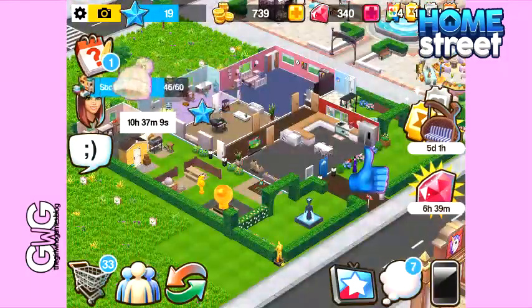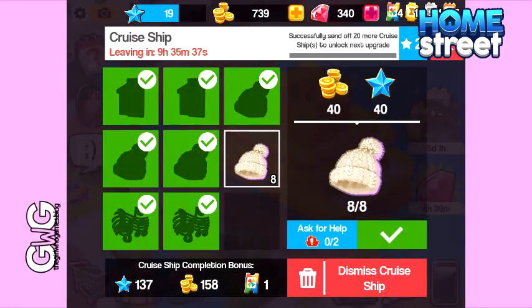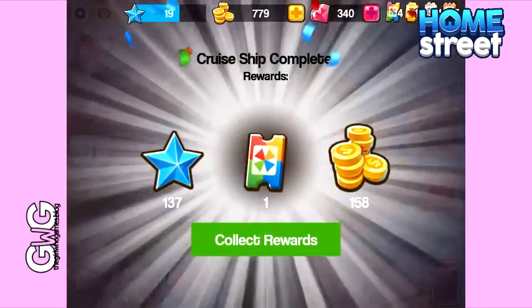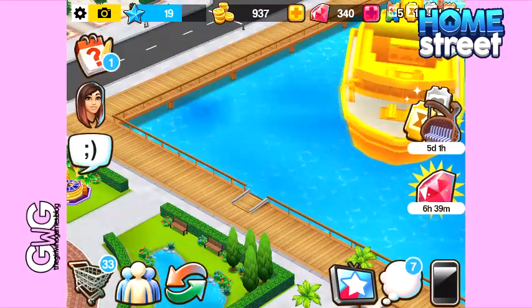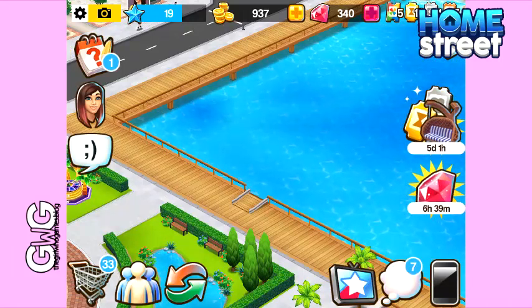I'm going to fast forward again and collect these final two woolly hats to complete the last job on the cruise ship. Once you complete all the jobs, make sure you click the 'Complete Now' button at the bottom of the screen. A pop-up will appear to say cruise ship complete and then it shows you the rewards you've earned. You will earn bigger and better rewards from completing golden cruise ships, so it's definitely worth it.